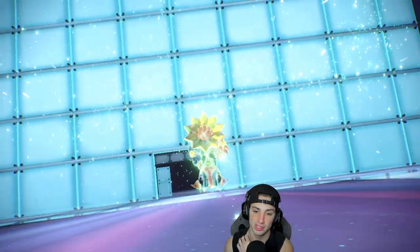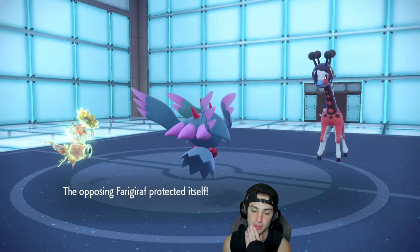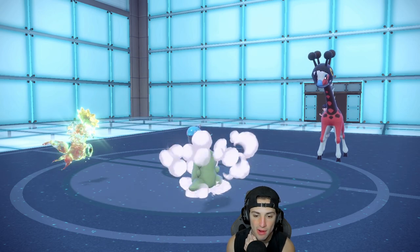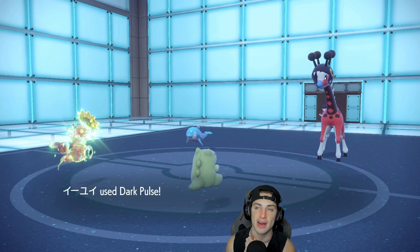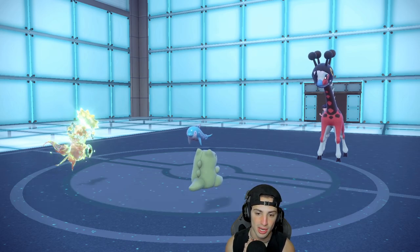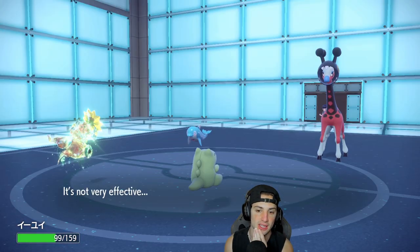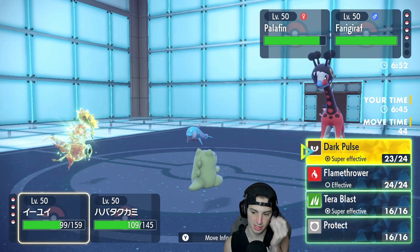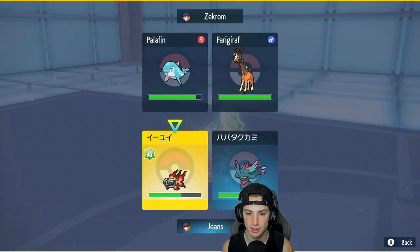Especially if Palafin comes in hot later just for Jet Punches, Storm Drain will definitely clutch up. Ferrothorn Protects. I've got to be going for a Jet Punch or something. What are you doing, Palafin? I'm setting up a Sub here. You are Wave Crashing — go for the Wave Crash into that slot. So that's fine. He's probably going to swap now, might even Terastallize the Ferrothorn. A lot of Ferrothorns have been rocking Fairy Tera recently.